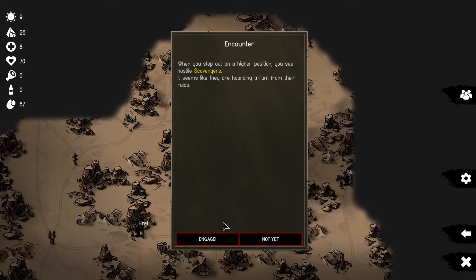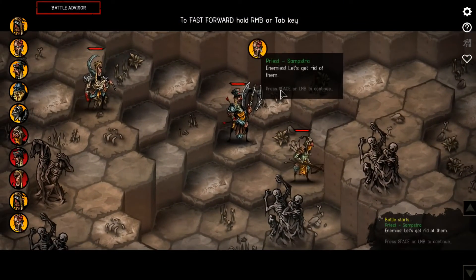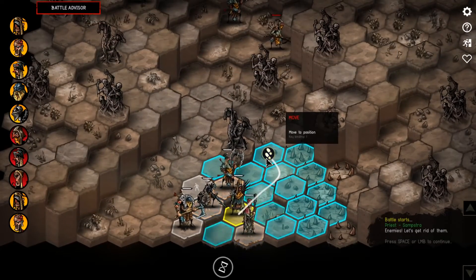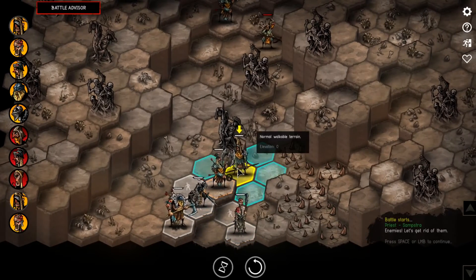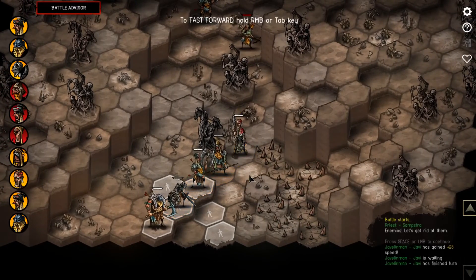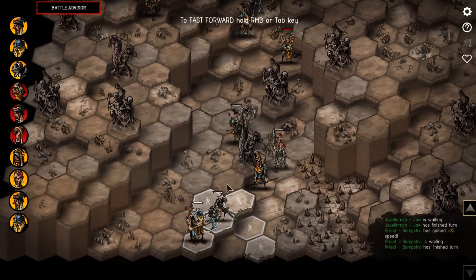When you step out on a higher position, you see hostile scavengers - seems like they're hoarding Trillium from raids. I want my money! Enemies, let's get rid of them. That's Javi over there - stay behind. I want the others to move forward. I wish I could get somebody ranged to place bear traps, which are really, really cool, but it doesn't seem available here.